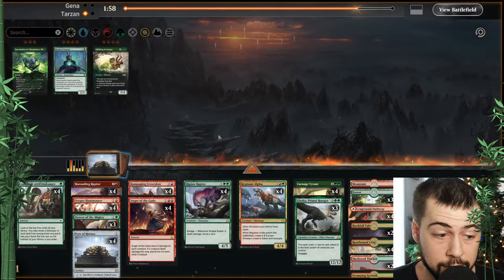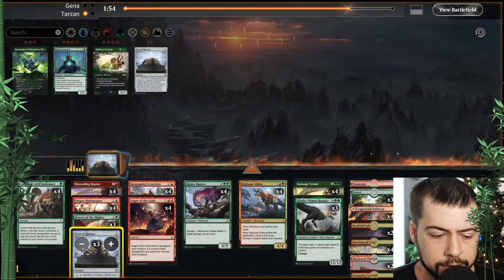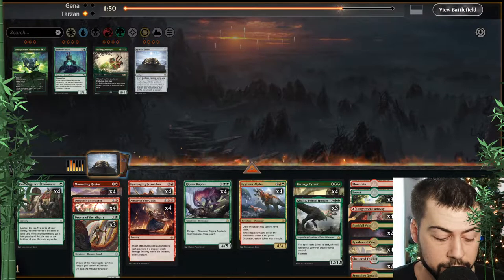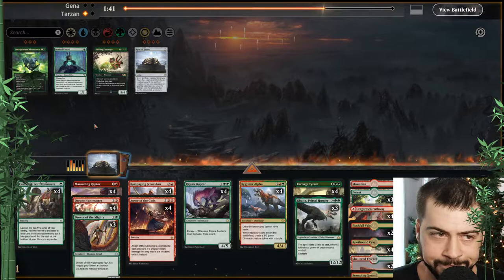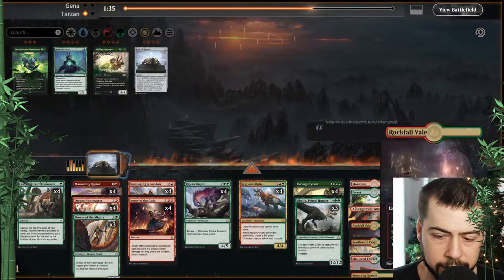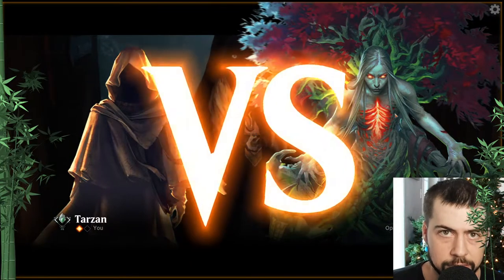Anger of the Gods definitely coming in. I could probably drop Pyre of Heroes actually — Anger's going to be much more important than Pyre of Heroes. Kind of like the fighting with Inscription of Abundance but I think that should be good as is. Get Anger of the Gods in.